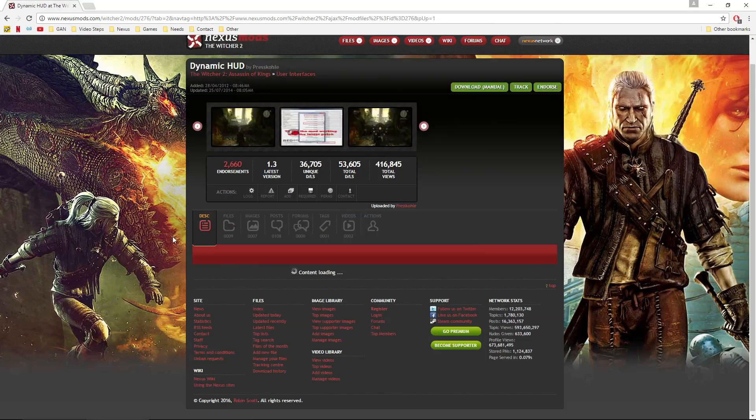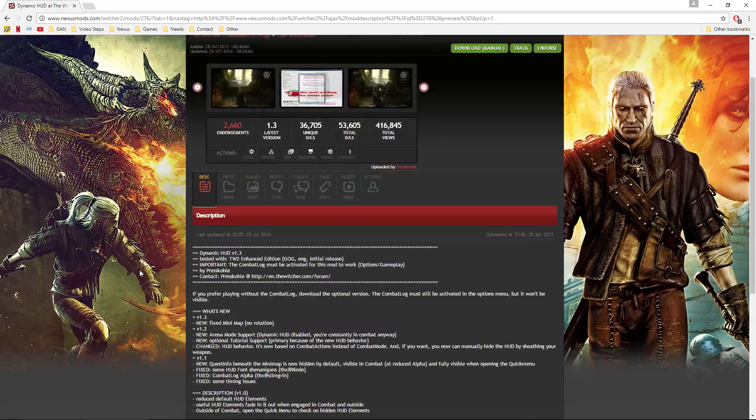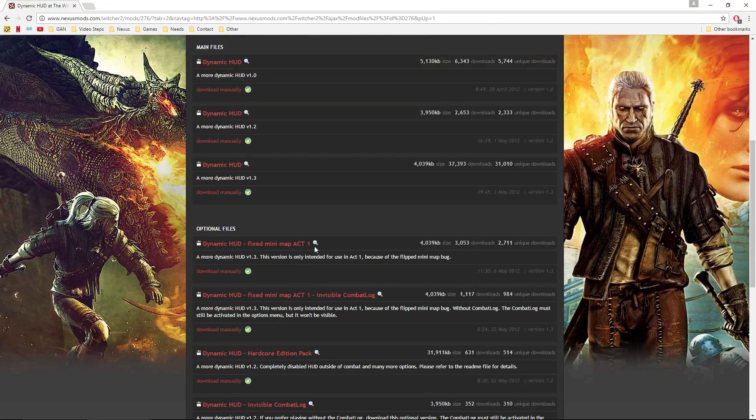The next mod is the Dynamic HUD — that was a godsend to me. In Witcher 2 there's no option to disable the minimap from rotating with your direction, and I find that disorienting. One of the things this mod fixes is that spinning map. One important note: the Act One minimap and the rest of the game use completely different map systems, so if you want to stop the map from turning you have to use the optional Act One file during Act One, then switch back to the main file for the remaining acts.